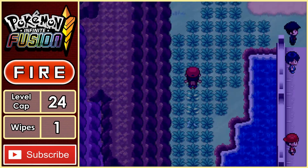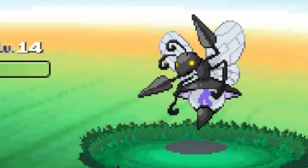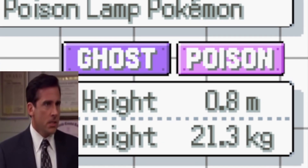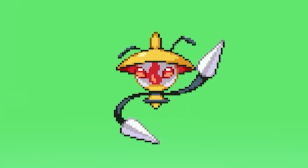With our revenge secured, Bill's on the agenda, but before we pay him a visit, we do have access to a new area, giving us a new encounter. Lampstool actually looks amazing, but there's one problem. I have to reverse the fusion, which gives it a bug fire typing, but unfortunately makes it look much worse.